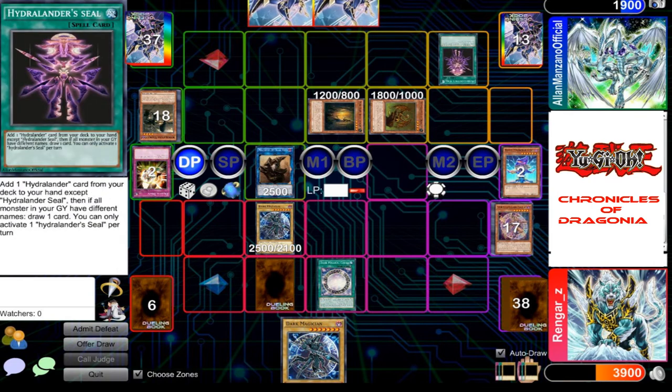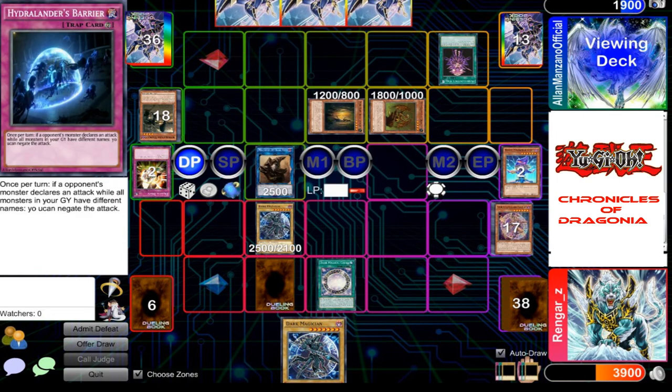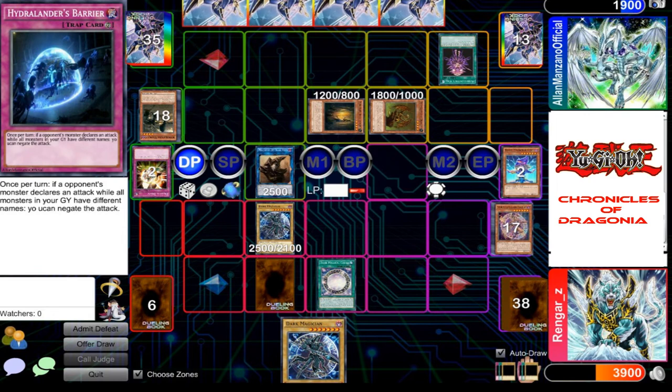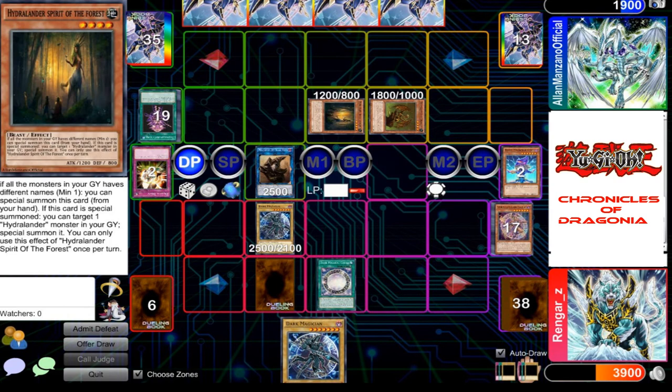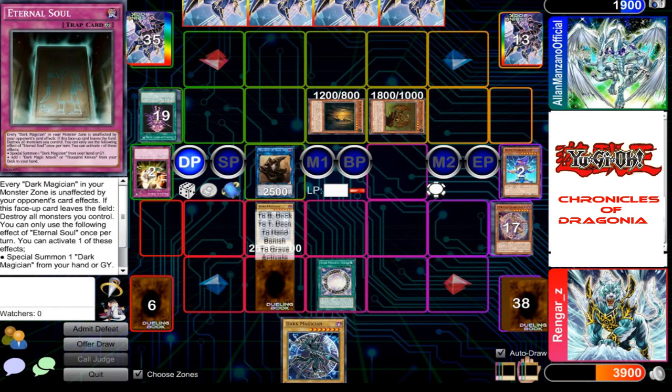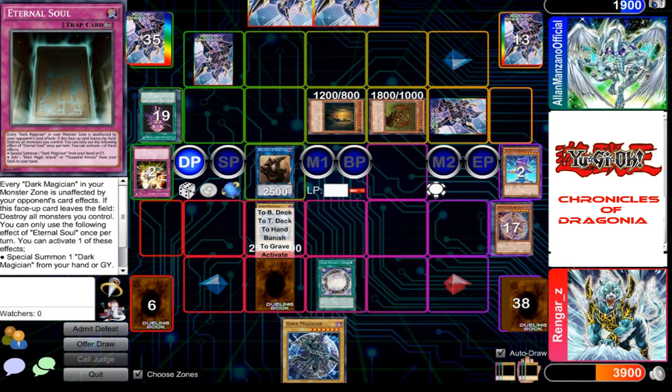I'll activate the spell card Hydralander Seal. This allows me to add one Hydralander card from my deck to my hand. Hydralander Vario — and I get to draw one action card with a continuous spell. I'll set one monster face down in defense position and set two cards face down. With that, I shall end my turn.